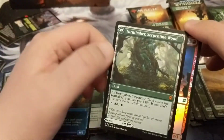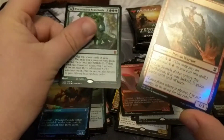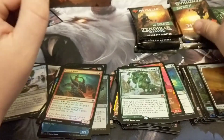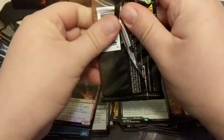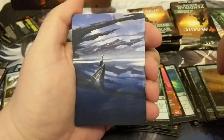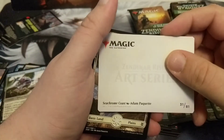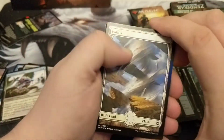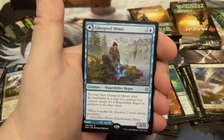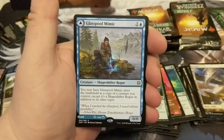Negate. We got ourselves a Turntimber Symbiosis — a mythic. This mythic was worth something for a while; I don't know if it still is, but it's a neat one. I prefer the black one — I think the black one still has some value. I use that in my Infect deck, I really like that deck. This is a Sea Chrome Coast expedition — I actually think I've got that expedition, so that's cool. Anti-Cognition, Living Tempest, Windrider Wizard, Glass Pool Mimic with the Shapeshifter tribal.